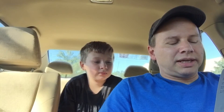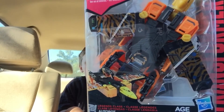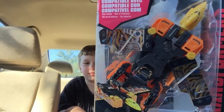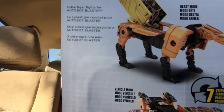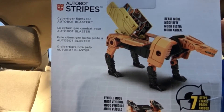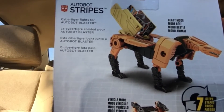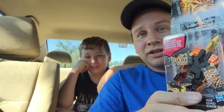This is from the Titans Return line — a recolor of Buzzsaw and a retool. This is Stripes. Worst name ever. Back in the day he was Steeljaw — Blaster's little yellow lion. But they've since made Steeljaw a bad guy in the movie and in Robots in Disguise cartoon. So I guess they had to come up with a new name, and all they could come up with was Stripes. Seriously? Stripes. Solids. Watch out — I'm going to recolor this guy into plaid.